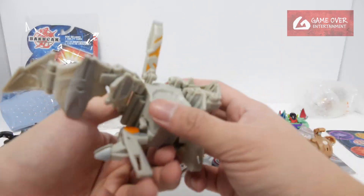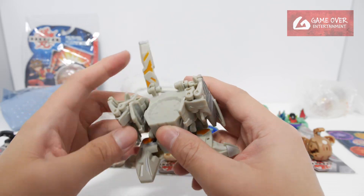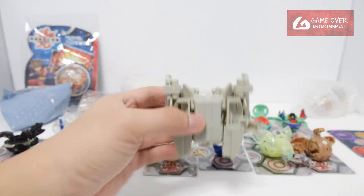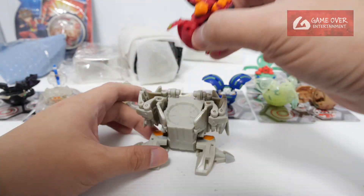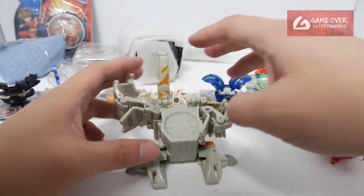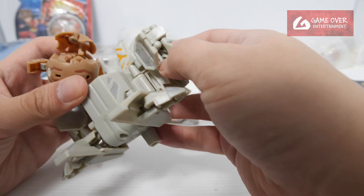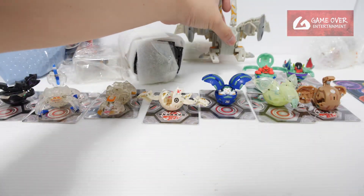Oh, Defantrix — one of the battle suits. This is the Chaos version of Defantrix. Looks like this. So when you put a Baku Gun on top, it will open. The spring is a little bit stuck for this. Anyway, this is Chaos Defantrix.